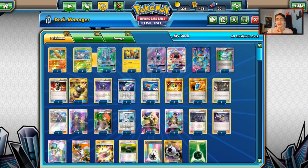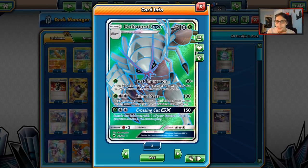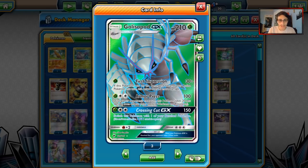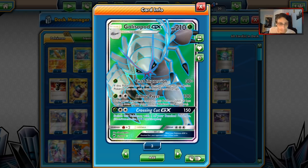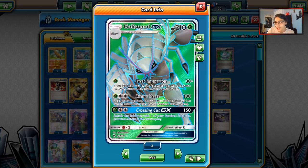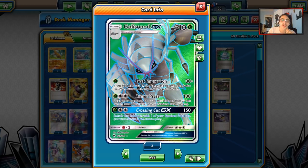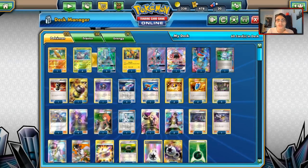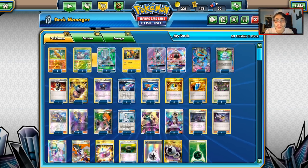Let's take a look at the deck real quick. Obviously, your main attacker is Golisopod. Golisopod's First Impression is one of the strongest attacks in the game — one energy, you can do 120 damage if Golisopod was on your bench and became your active Pokémon. You also have Armor Press, which is very strong at 100 damage, and Crossing Cut. Overall Golisopod's very good — 210 HP, Grass-type. You can chain First Impression with Acerola to heal, and chain it with Guzma too.